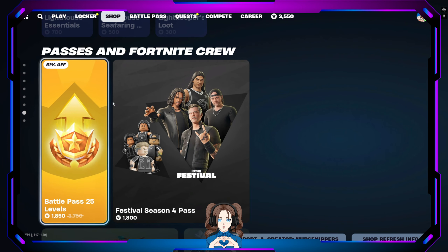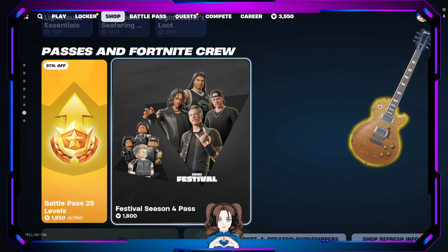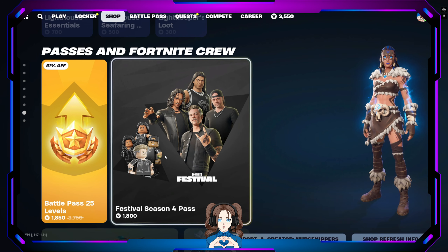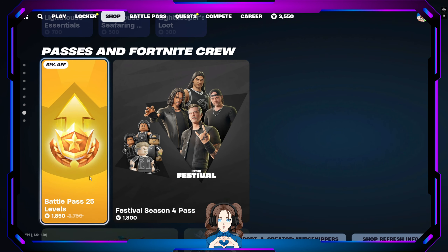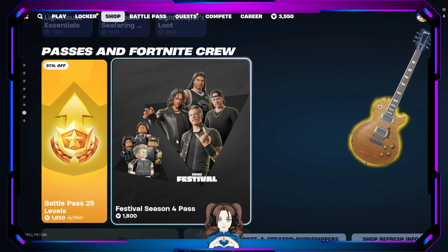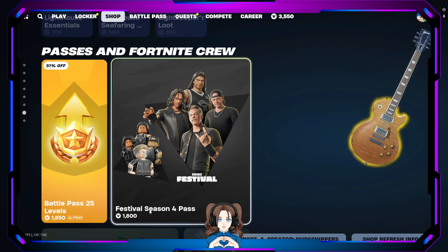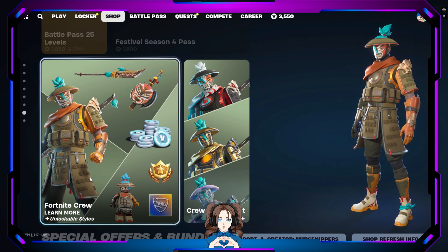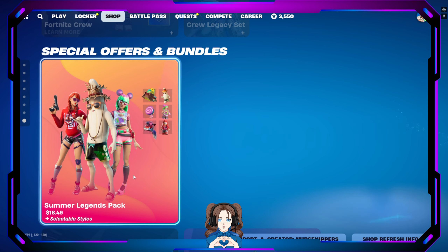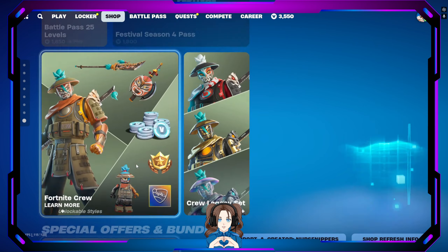Passes and Fortnite Crew: we have the new Season 4 Festival Pass, which of course is Metallica. You can unlock all the skins by doing this stuff — very cool. So if you are a grinder on Fortnite Festival, this might be something you want to get. Fortnite Crew, we also have the Jing skin still here. Special offers and bundles — things you have to spend real money on: the Summer Legends pack, the Crimson Warden pack, the Natural Constructor pack, and the Fuse Starter quest packs. All are still the same.